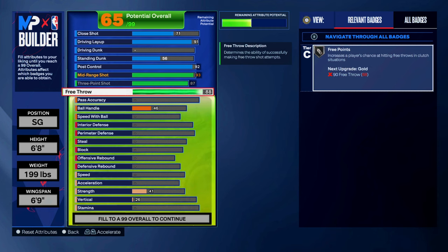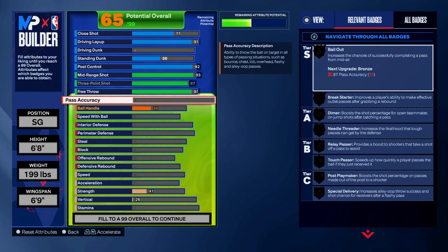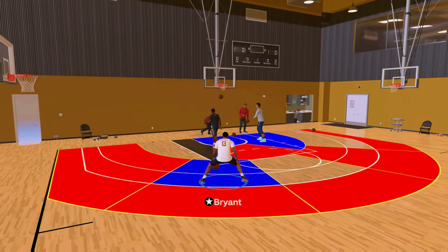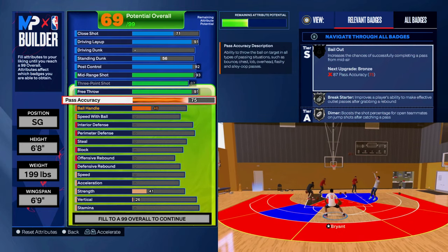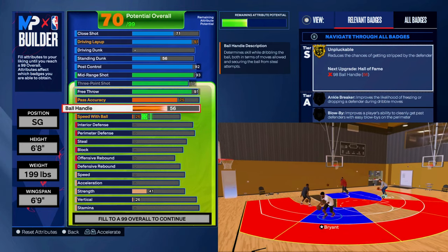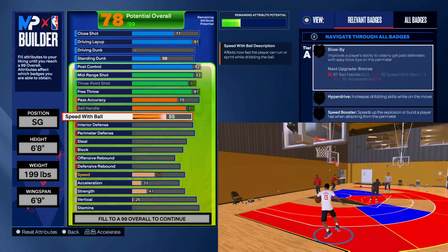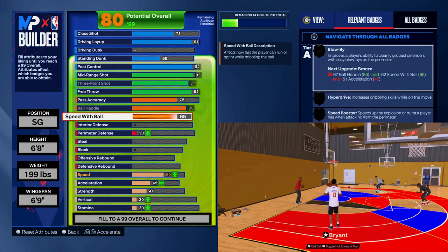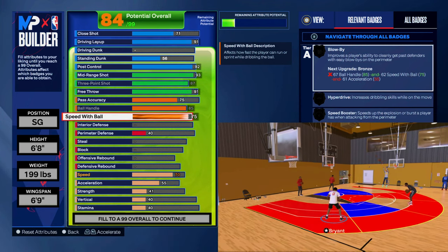At 91, you unlock Free Points on gold, so this is a must for 5v5. For playmaking, I went with an 85 ball control — quite frankly, this is all I need to hit a couple of dribble moves and get open for a quick bucket. You unlock Ankle Breaker on gold. For some inexplicable reason, I'm not getting a lot of ankle breaker animations compared to my other build with 80 ball handle in silver ankle breaker. I guess I have to find the right animation — if you know one, please let me know in the comments below.